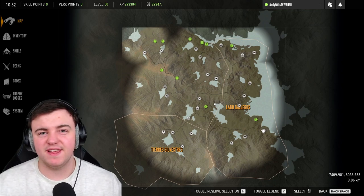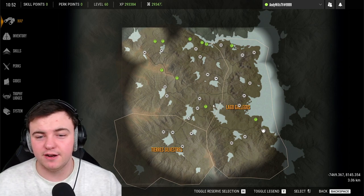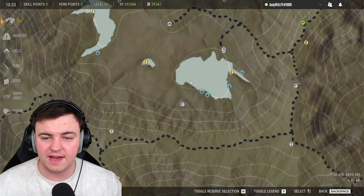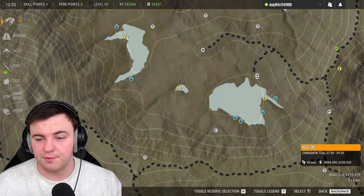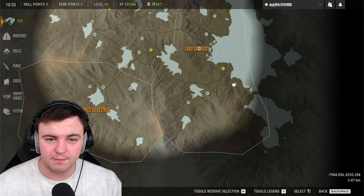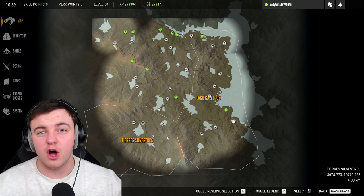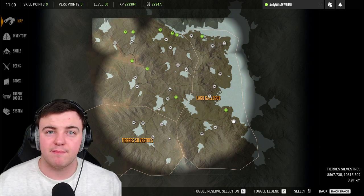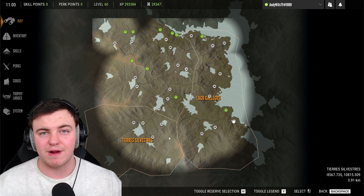The Cinnamon Teal are very similar to every other bird species in this game — they absolutely love to create a need zone at almost any of the lakes on the reserve. You can see we've got rest zones here, and you can go to pretty much any lake and find a need zone for them. While they may not have specific need zone times, the general rule of thumb is they often have a resting zone at each lake between 7:30 and 10 a.m.